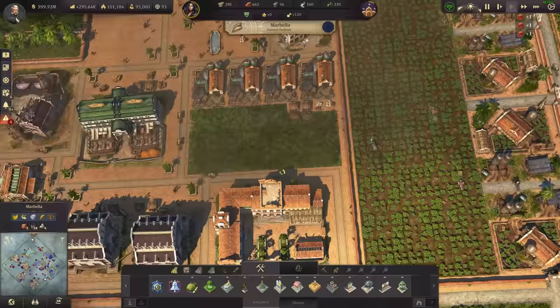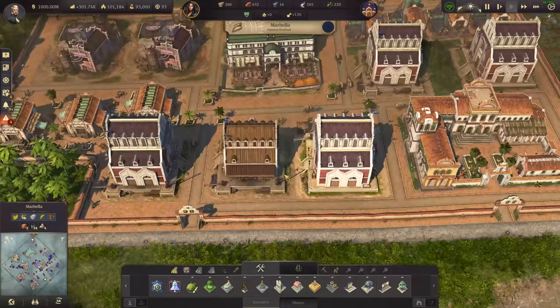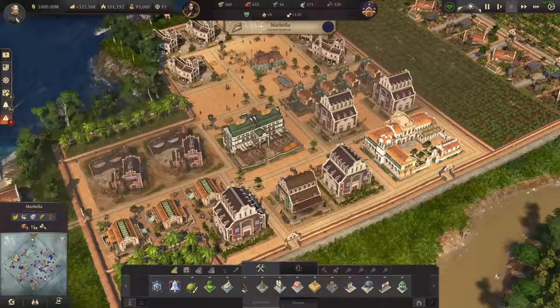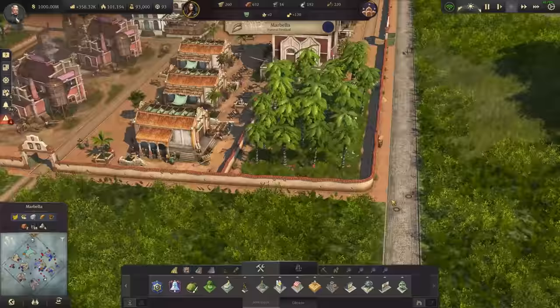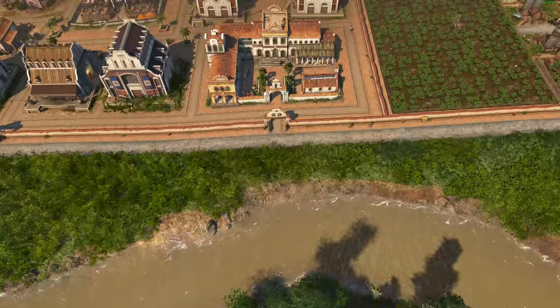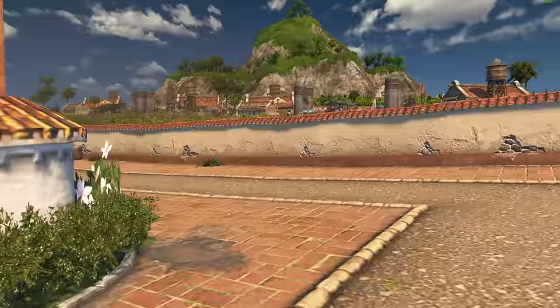I've got multiple supply warehouses - they just kept getting overloaded, probably because the coffee is coming out at a pretty fast pace, and then we have the chewing gum, the fertilizer, and I also ended up putting in wood veneers here as well.